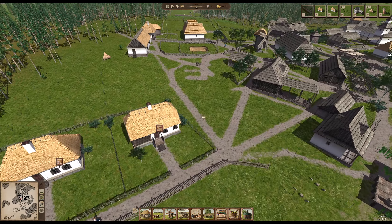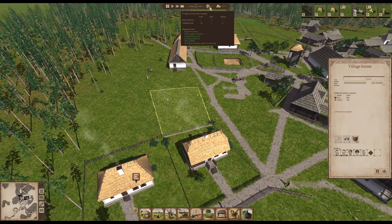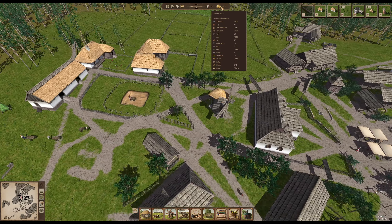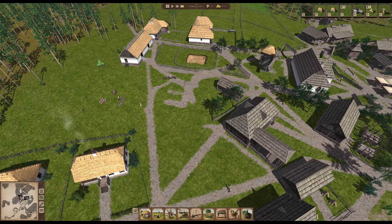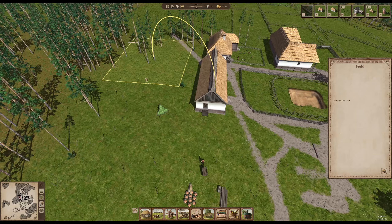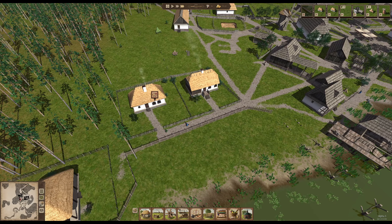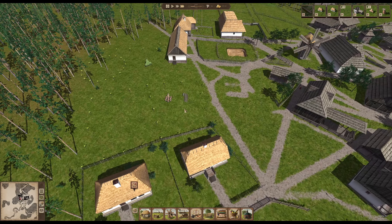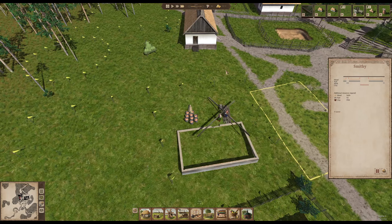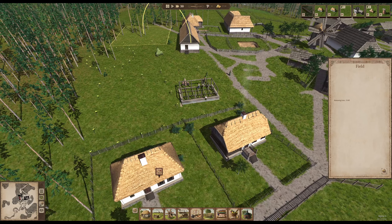A grid system is a big help — like in Anno where the grid makes it easier to build. With free rotation you need to know where to place things — it's like an empty white page. The next village house is coming up, no housing available so people should be moving in. We got 1,000 iron now. Another house coming up and the field still needs lots of trees removed. Building is a bit slow right now.